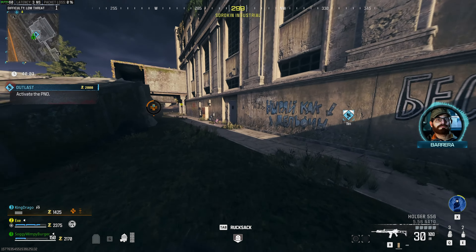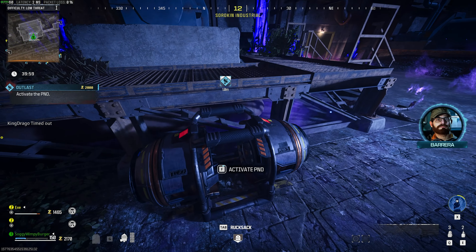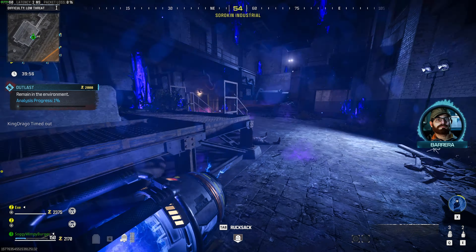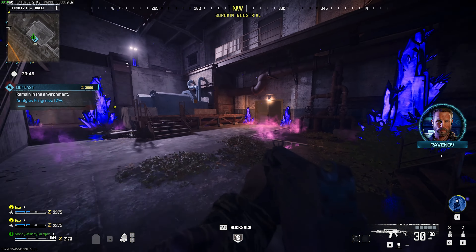Once you get here, head inside, and inside you'll find a machine that you need to interact with. Simply hold F or interact, and when it's done, you'll see a horde of zombies is called in.